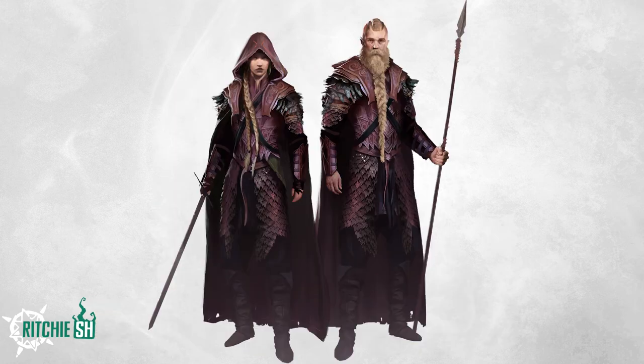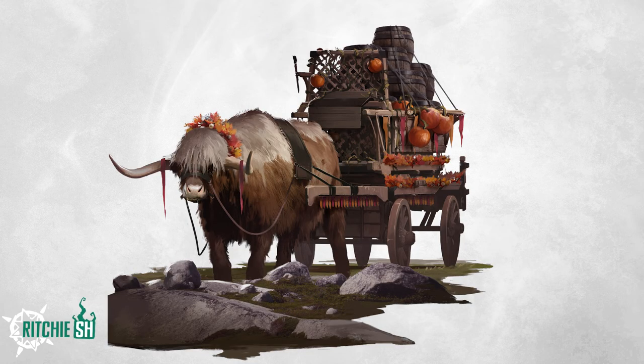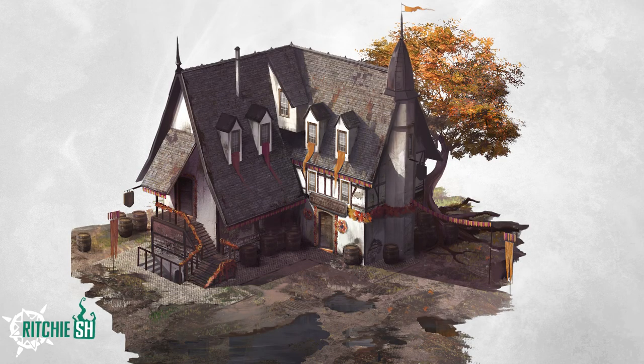Then we have the Harvest Guard cosmetic outfit, which has a bright purple color to it. The cosmetics that Intrepid keeps showing us in the game look amazing, so no doubt that this will look fantastic on your character as well. Next, we have the Ochre Ox Wagon, which is a cosmetic skin for your caravan. And finally, we have the Shadeless Tree Tavern, which is a building skin for your freehold.